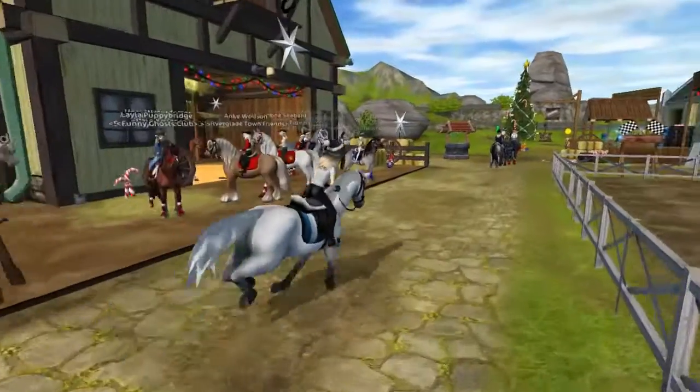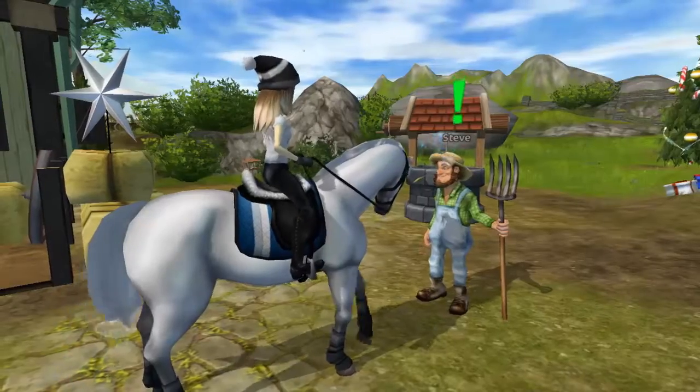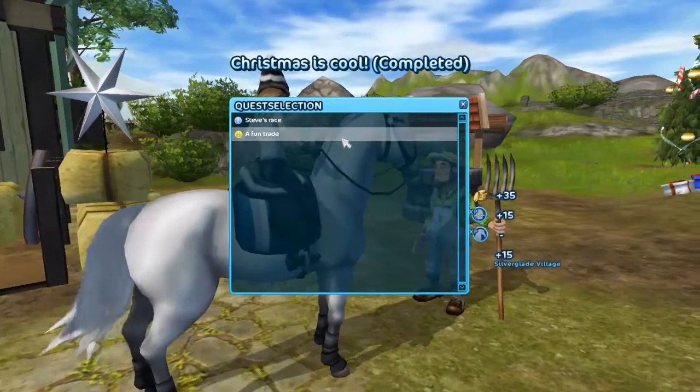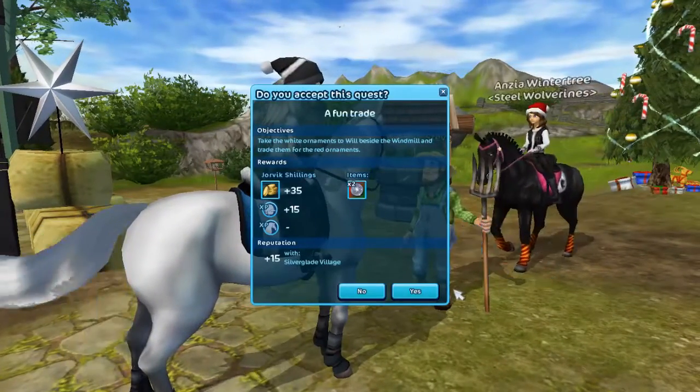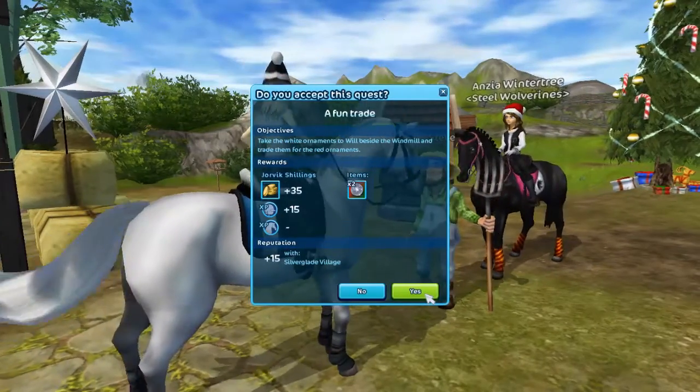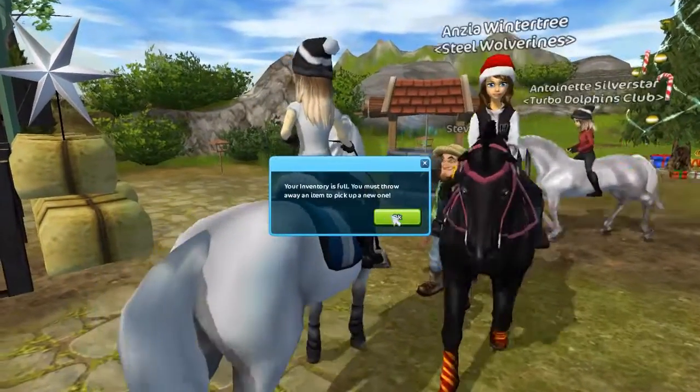Okay, so let's go to Steve. As you can see, red Steve — I will complete this quest as fast as possible upon trade. Take the white ornaments to Will beside the windmill and trade them for the red ornaments. Oh, so we need to trade some ornaments.